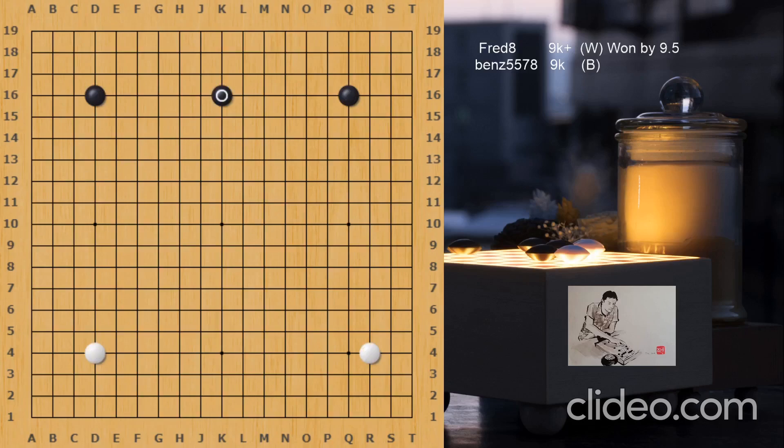Black starts with the san-san, an influence-oriented strategy. White approaches the corner — that's a really good move. Of course, White can also consider the san-san invasion, which is the top AI recommendation in this kind of situation. But playing one kakari or the other is the most natural way to approach Black's san-san, so nothing wrong with this.